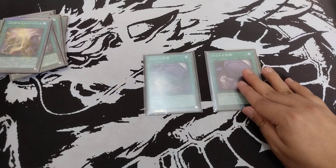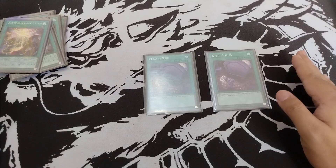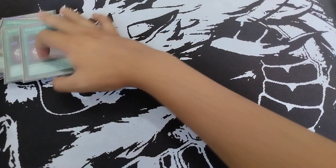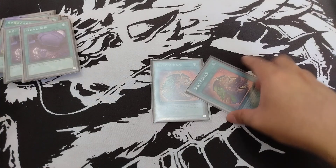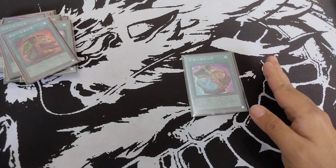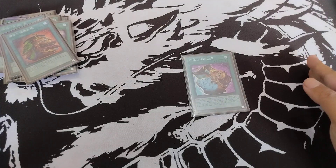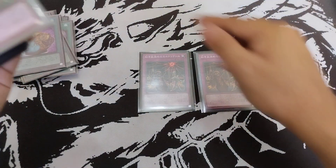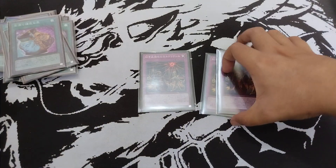Next we have two Foolish Burial Goods. We need to increase the tempo of our deck because we play in a very slow, controlled manner, so we use Burial Goods to increase our pace. Next we have Extravagance — very good draw power, plus two always. Next we have Pot of Prosperity, a very good searcher as well. We could potentially excavate important cards like floodgates, Skill Drain, and high-impact trap cards like Torrential Tribute. Next we have three Sanguine Elixir — the best card in our engine, and it is mandatory to play three copies.